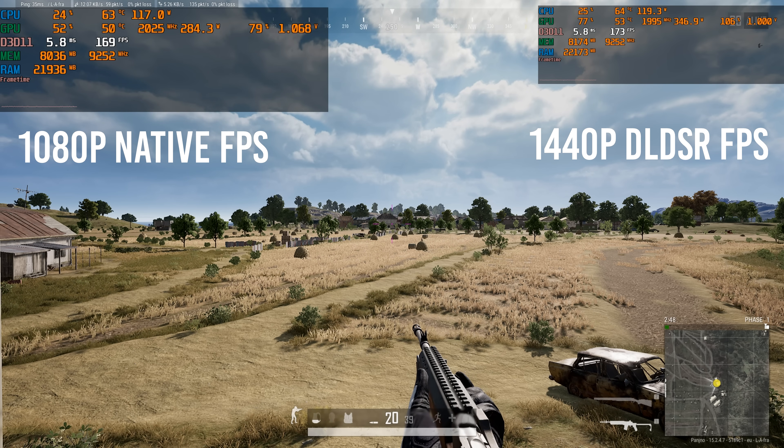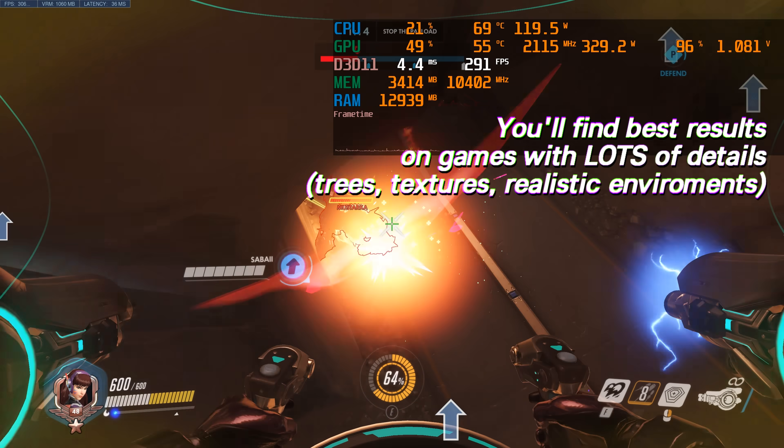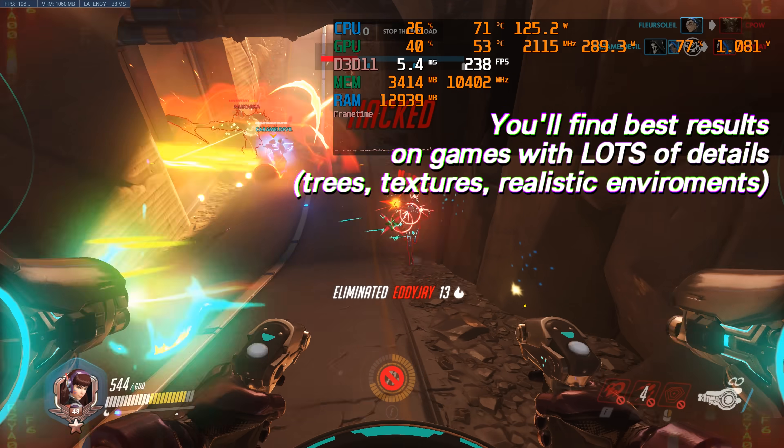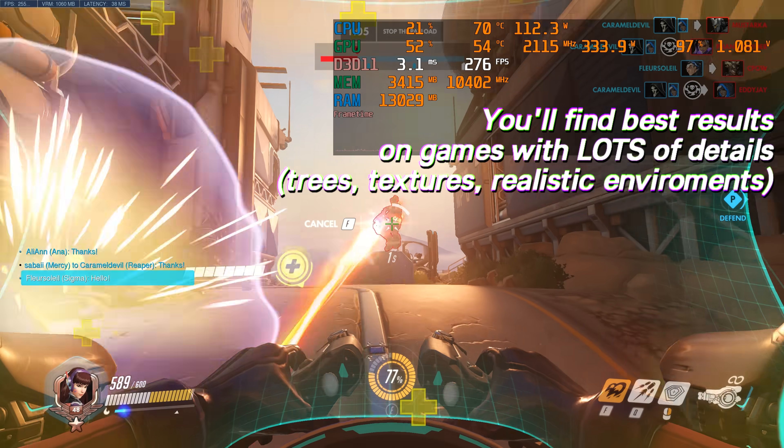This is especially important for games which feature a lot of foliage or that experience quite harsh jagged edges. If you're a user that typically enables anti-aliasing on your games and you prefer cleaner looking lines rather than harsh jagged edges, this setting is definitely something you should set up and try out.